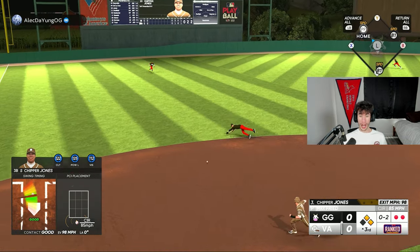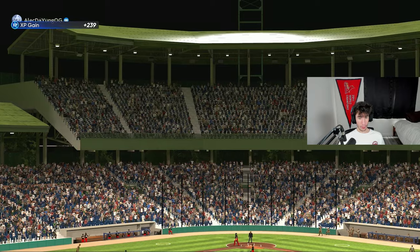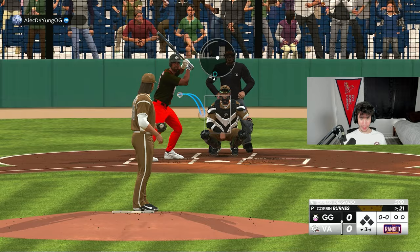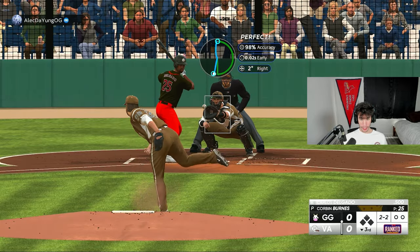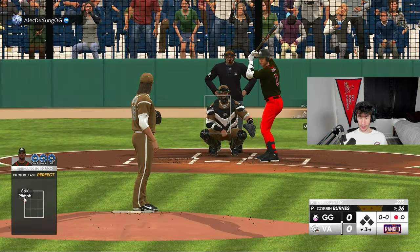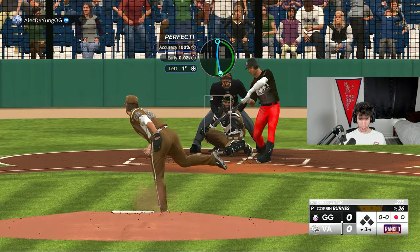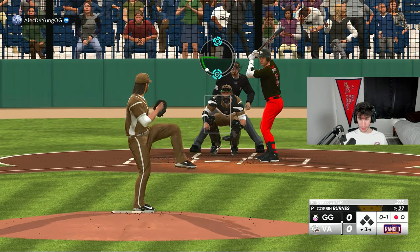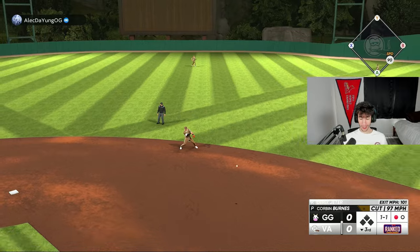With 99 speed I gotta send it home — and we just got robbed. After two and a half we're still tied at zero. Corbin Burns has been feeling pretty good, and we strike out Delgado to start our opponents' third inning. Number nine hitter Derek Jeter comes up — Jeter to Gorman for a quick out number two.